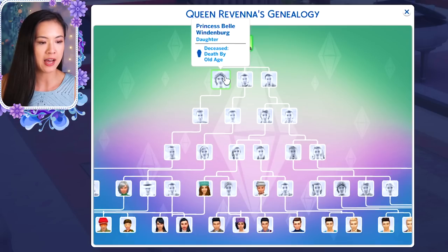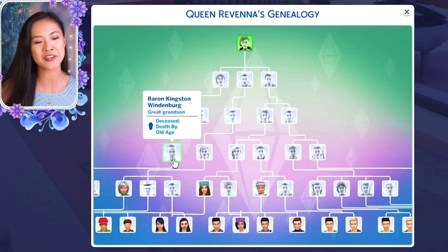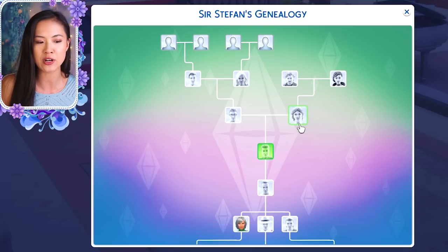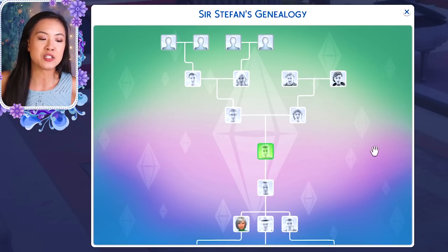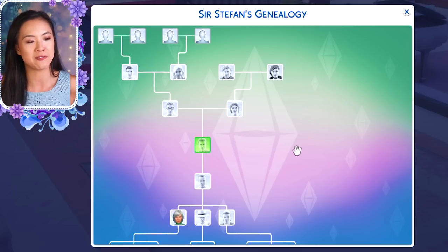Princess Belle married William and had Sir Stefan, and then Stefan had Baron Kingston. Their descendants include Philip, Aiden, and Countess Carla. Then Prince Derek had Bryce and Raina. As I said, the distant cousins married — that's why you see a lot of duplicates on the family tree. I also have nobles alongside the royal family; if you're curious how I make noble titles work, you can watch my 'Explaining My Nobles' video, the link is in the description.